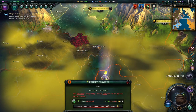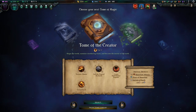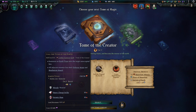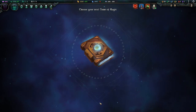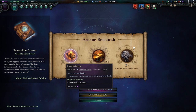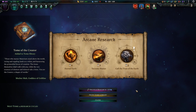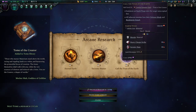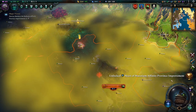We got Devolve. Call the Titan of the Earth — yeah, I would like to do that, thank you. Eternal Earth — what is this unit enchantment? Return to life upon death once — that's crazy. But I think this is quicker, we'll go with this first.